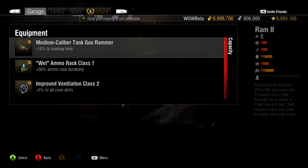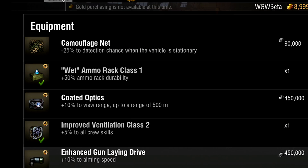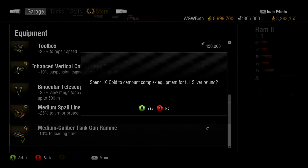Equipment that is currently mounted to your tank will be noted by a green checkmark. Should you wish to demount any piece of equipment, simply select it in the equipment list and confirm.